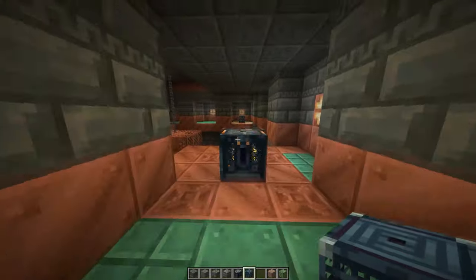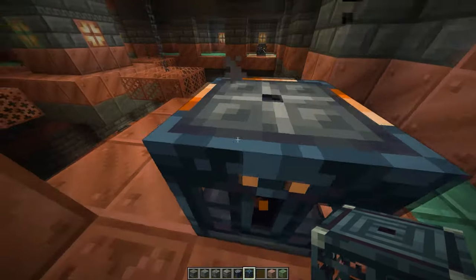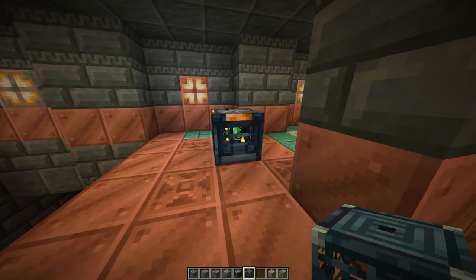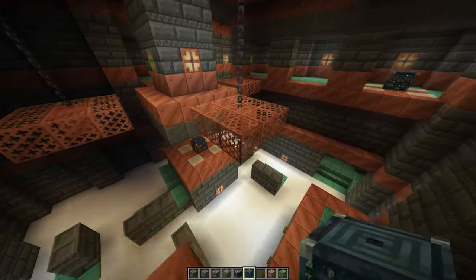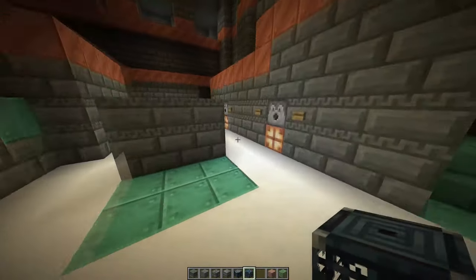If you get a vault key, then you can open this, and if you're a mapper you can put whatever you want in it. If you're a data pack designer, you can see all this stuff that's inside it. Everyone's gonna have a chance to get loot in here, and the second you get loot in there, you won't be able to get loot from there anymore, which makes it pretty sweet.